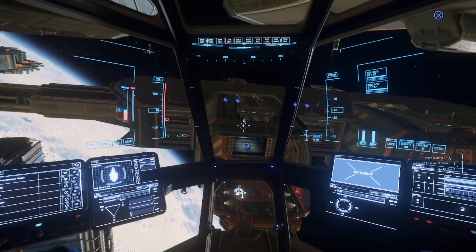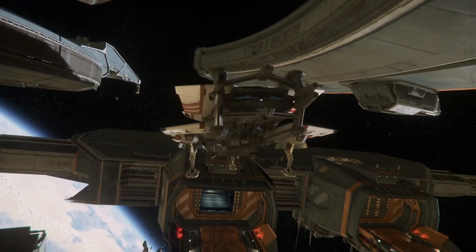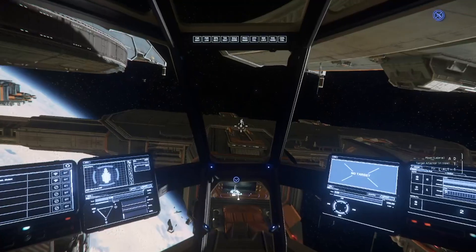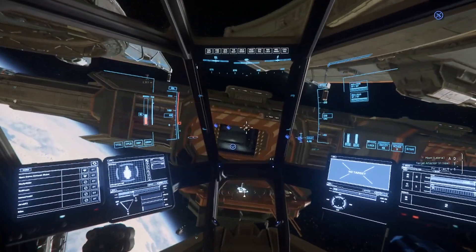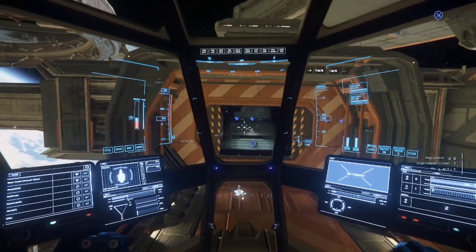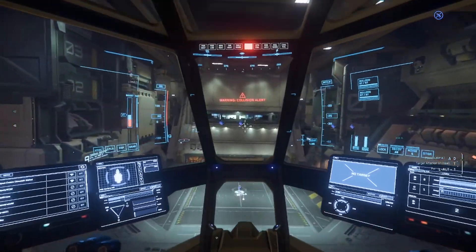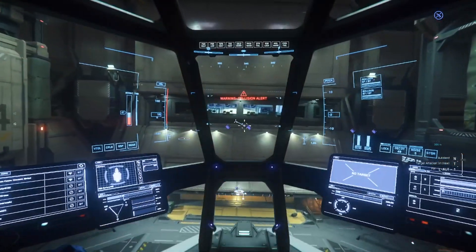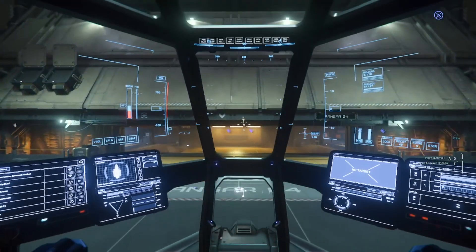We can hit F4 for third-person view, hold Z to move the camera around since landing gear is down. We're going to bring speed down low so we don't smash into the hangar. We're in — setting her down. Landing was like a four out of ten, but we're shooters around here and that's just how we do it.